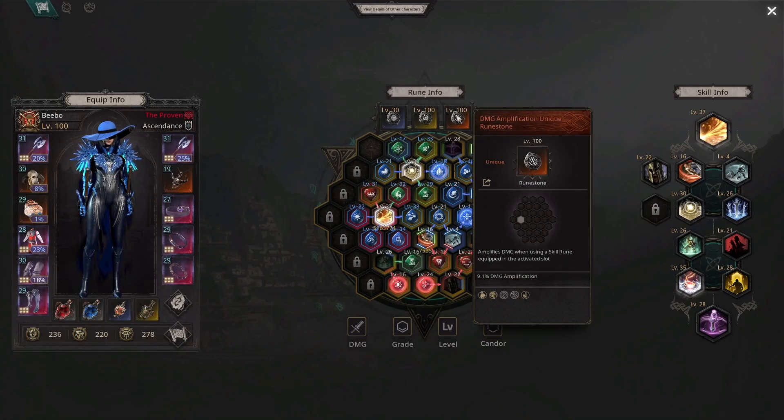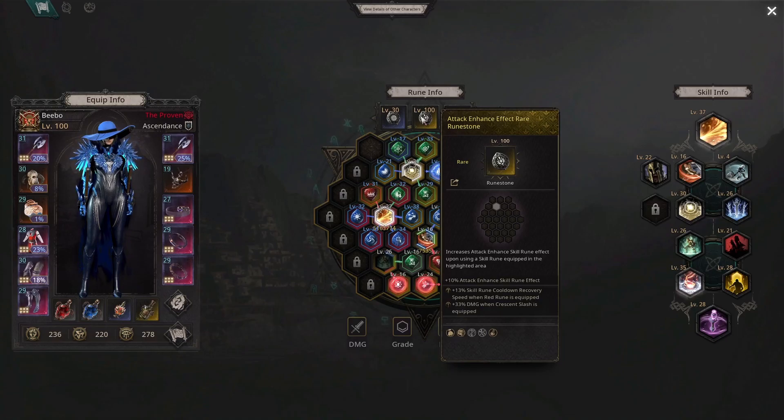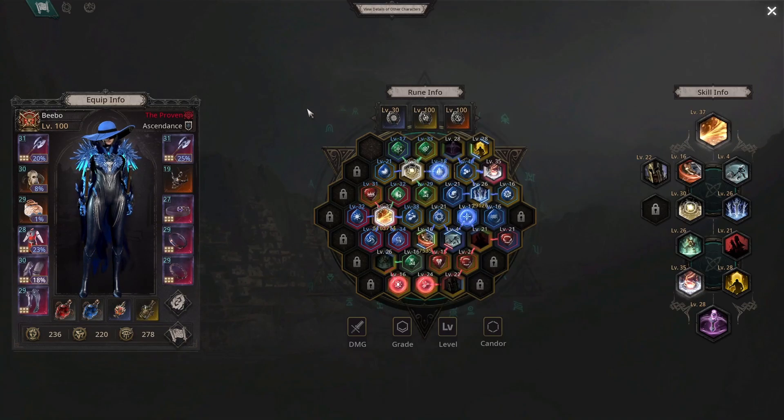Take a look at the rune stones — even though we've got a 9.1% damage amp, that's amazing. And there's cooldown recovery as well, looks like just getting a plus one there.